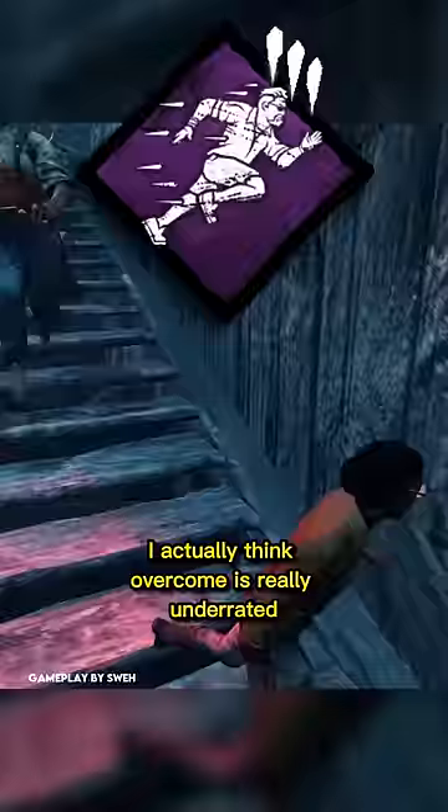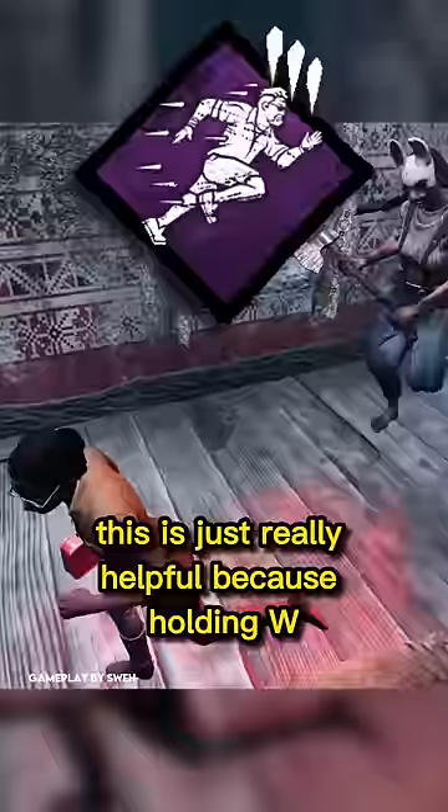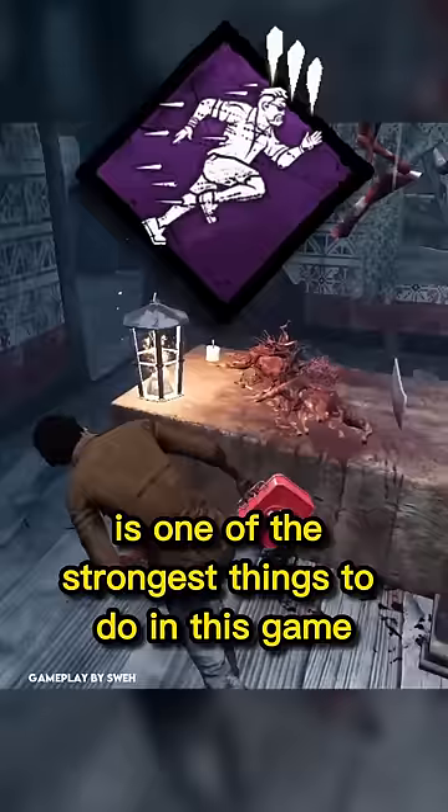The next spot is Overcome. I actually think Overcome is really underrated. It's really helpful because holding W is one of the strongest things to do in this game, especially against slow killers with no mobility, and it can help you get out of a dead zone if you're in an area with no safety.